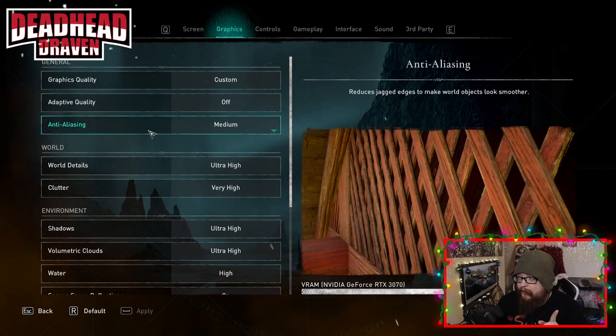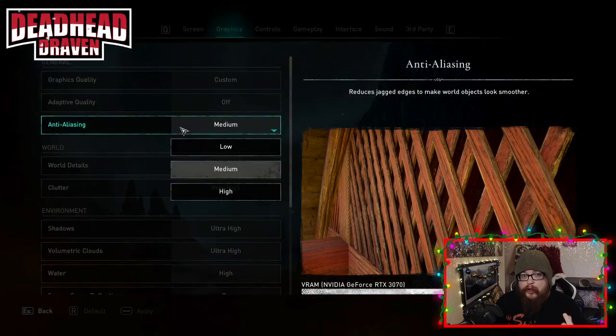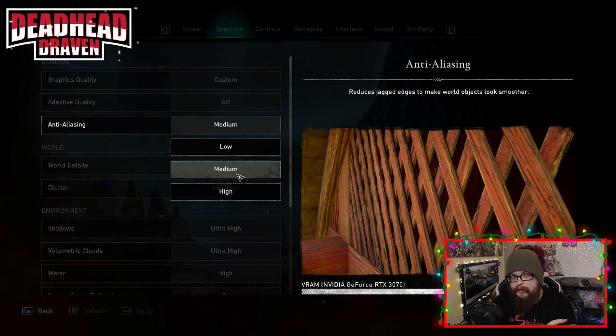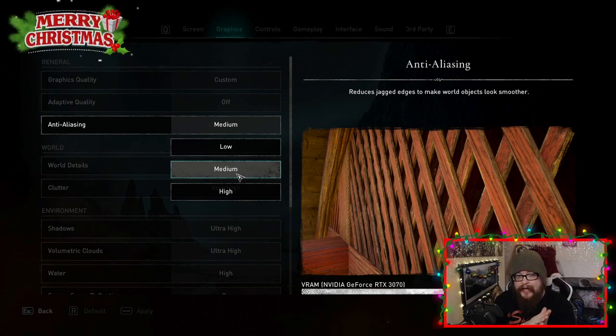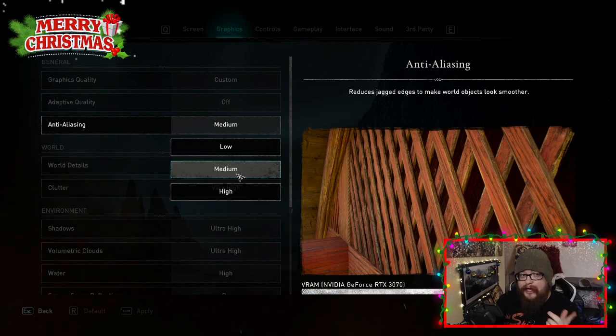The first thing you want to change in the graphics options is anti-aliasing. It has a massive FPS hit, but I don't think you see a massive difference in the actual game. If you have it on high, that's the biggest FPS hit. Setting it to medium, I genuinely think you don't see much difference — I play at 1080p and didn't notice hardly any difference, but I gained about 10 to 20 FPS.